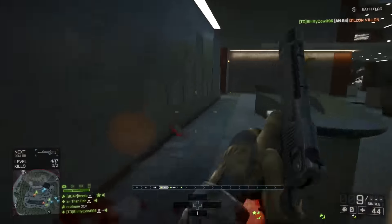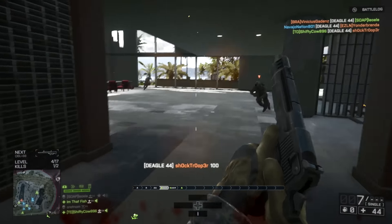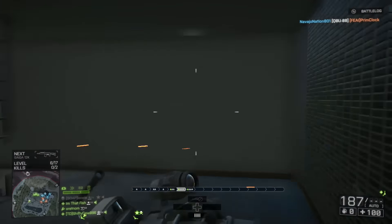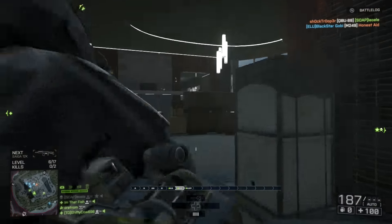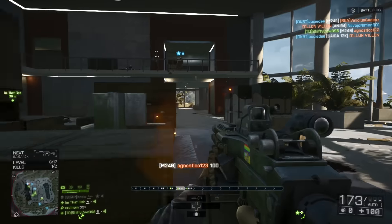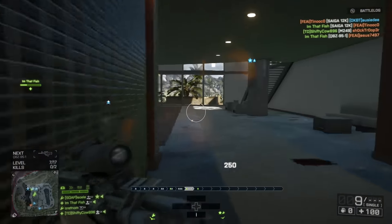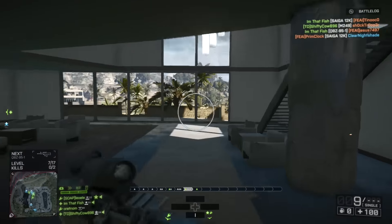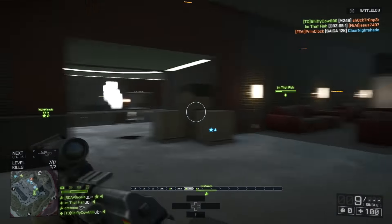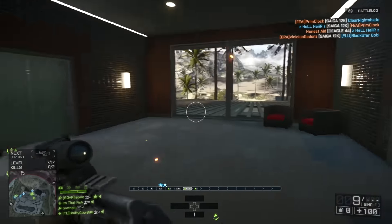Moving on to weapons, they've added five new weapons: the AN-94, which is an absolute beast; the Mare's Leg, which is a bit disappointing; the Groza-1; the Groza-4; and the L86, which is basically a carbine LMG. They've adjusted the ADS scaling and field of view controls so optics don't magnify more than intended. They've also fixed head glitches — you'll have to get a bit higher above cover to shoot people since bullets come out of the barrel rather than your forehead.